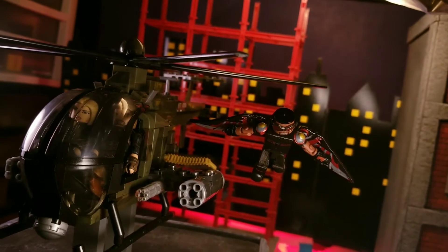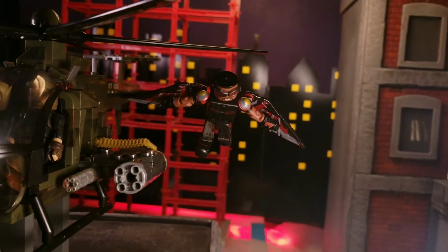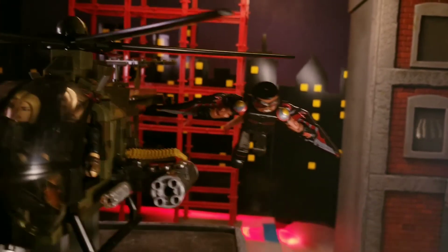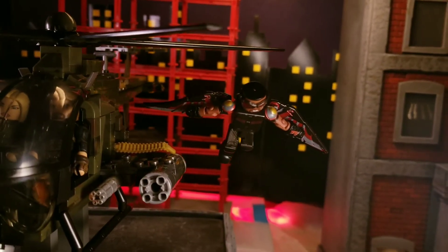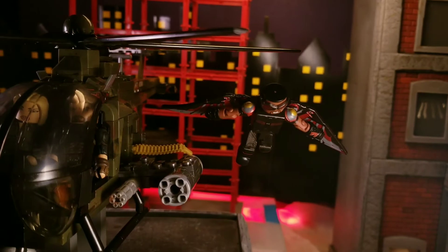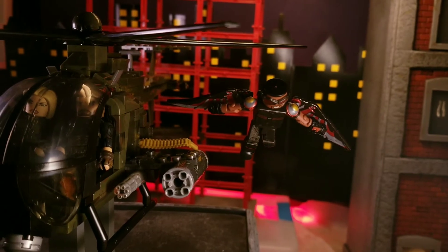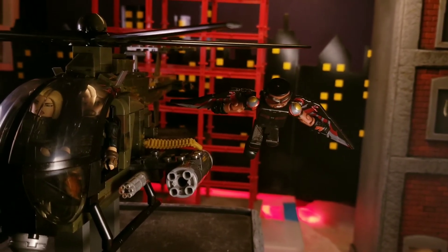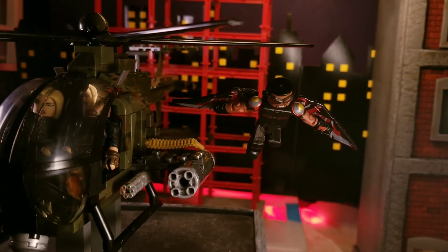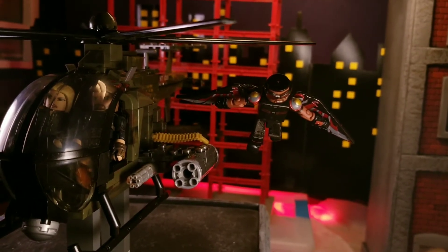The other issue I had was with this Civil War Falcon right here. His wings just don't stay in — every time I got the helicopter set up, his wing would fall off. I even tried using a little bit of wax to hold it on and it only made it worse. The Falcon I reviewed a little while ago looks cool and I like the colors better than this one, but the wing doesn't stay in and it was just so irritating.